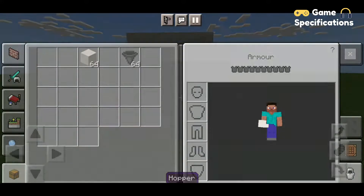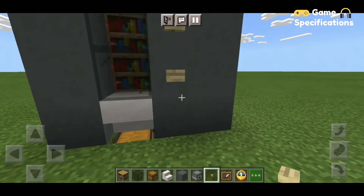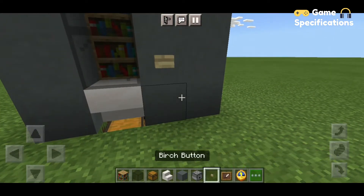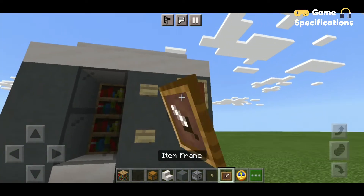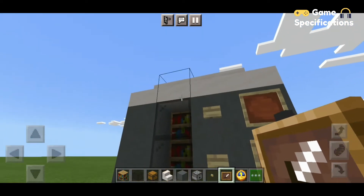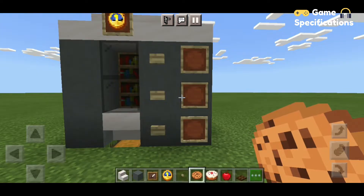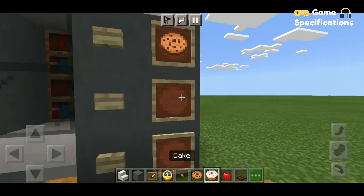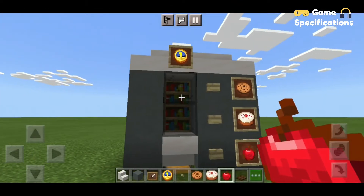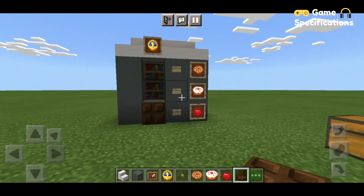Now we are going to make a clock and also place some buttons from which we can get our items. You just have to place three buttons just like this, positioned in front of the dispensers. Once all three buttons are placed, you are going to place three item frames which show that by pressing this button you will get this item. In our first dispenser there was cookie, in our second dispenser there was cake, and in our third one there was apple.